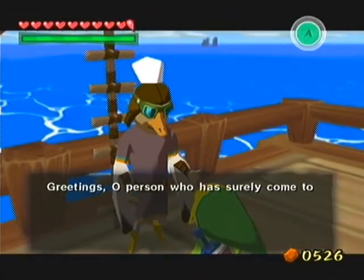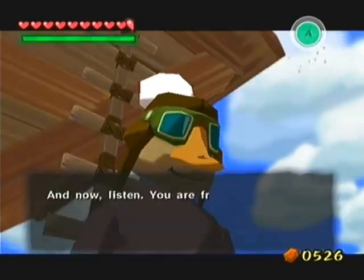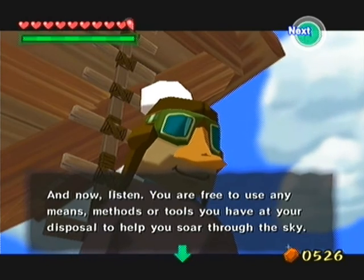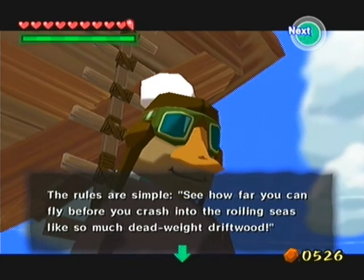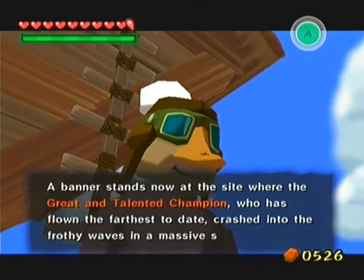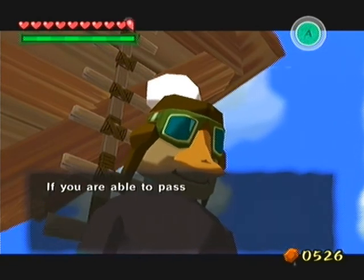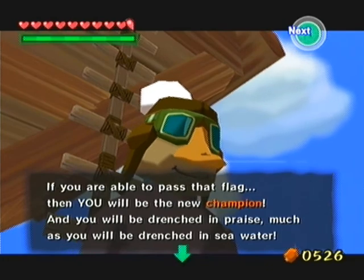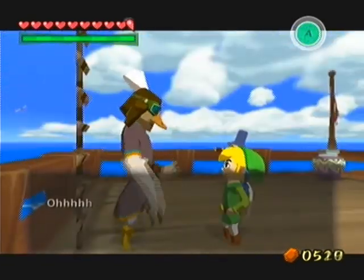Greetings, old person who has surely come to take the challenge of the big sky. This is where you can register for the official Rito Tribe Birdman Contest. You look like a birdman, so I should pitch this to you. Listen, you are free to use any means, methods, or tools you have at your disposal to help you soar through the sky. See how far you can fly before you crash into the roiling seas like so much deadweight driftwood. The great and talented champion who has flown the farthest of the day — that's where the banner is. If you are able to pass that flag, then you will be the new champion and you will be drenched in praise, much as you will be drenched in seawater. 10 rupees, chump change.